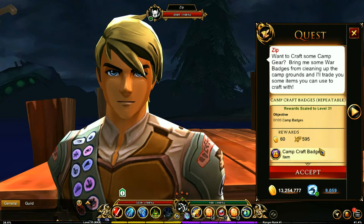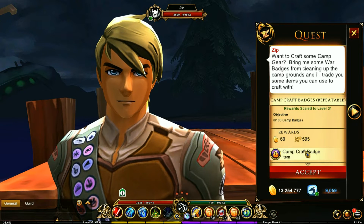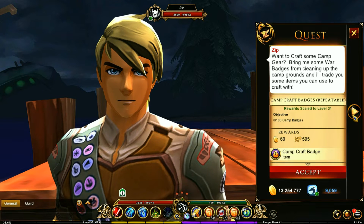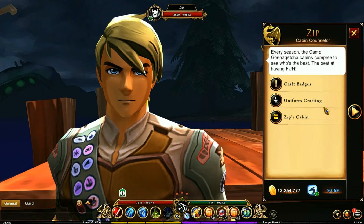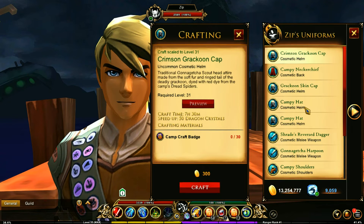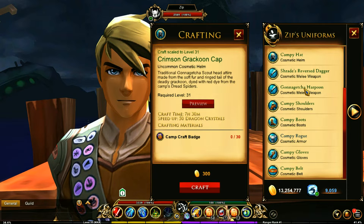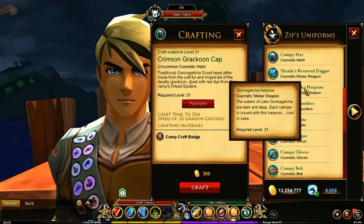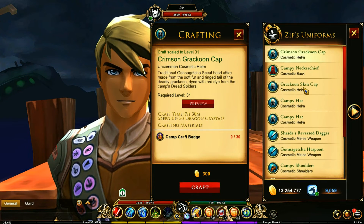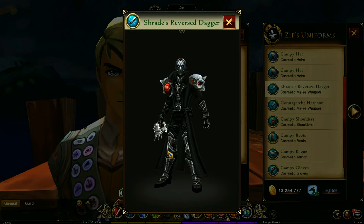You've got a camp craft badge right here, so you can grab this quest and turn it in to get the camp craft badges, which is what you can use to craft the different items. You've got the uniform crafting right here, and all of this is unlocked right away. There was usually a war where certain things were locked until you reached a certain level, but this is no longer the case - everything in here is available. And there's some nice weapons in here too.